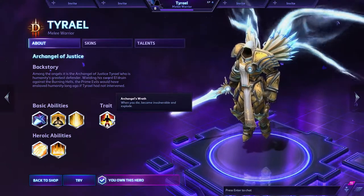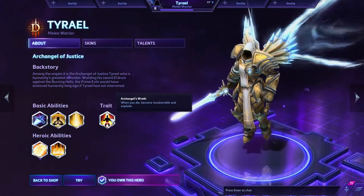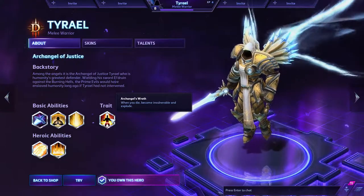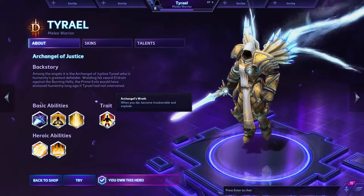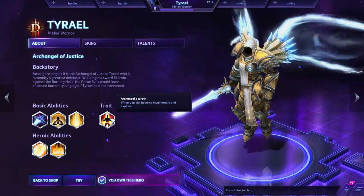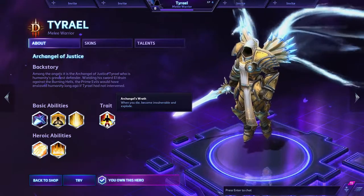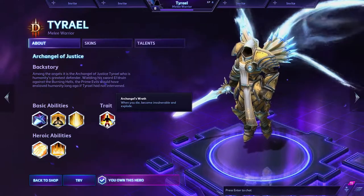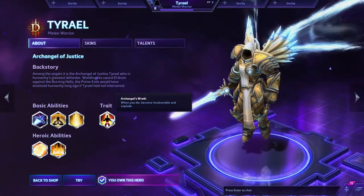His trait makes him one of the two ghost heroes in Heroes, along with Uther. When he dies, he becomes invulnerable for 3.5 seconds, and then you explode, dealing 200 damage at the start that scales over time. You'll have about 3.5 seconds to get close to somebody on the enemy team, towards the enemy gate, a tower — anything you can damage. A lot of times you can actually get a kill with this.